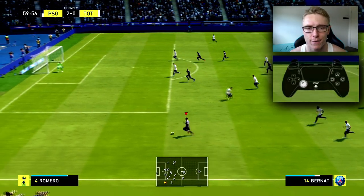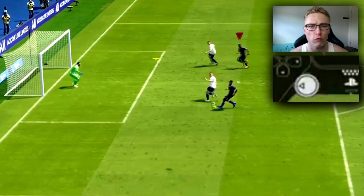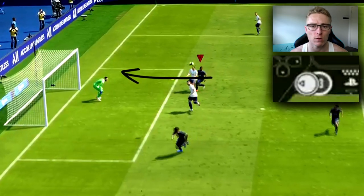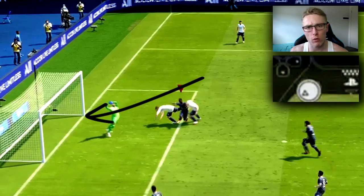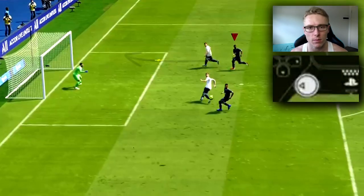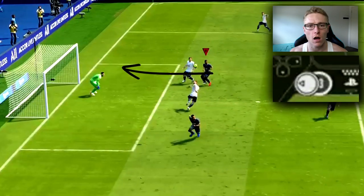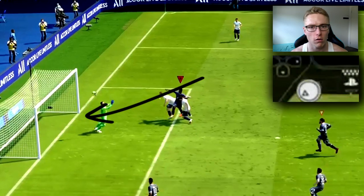To aim headers in FIFA 22, what you're going to want to do is aim straight towards the goal when the ball is incoming towards the player who is going to head it. Then you want to point to the post you want to aim towards — so you're not pointing directly to the post first, you're pointing straight towards the goal and then moving the left stick towards the corner of the goal that you want to shoot at.